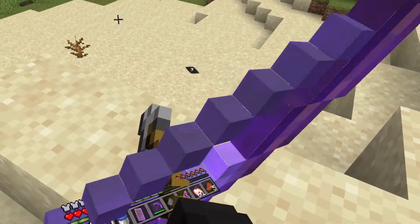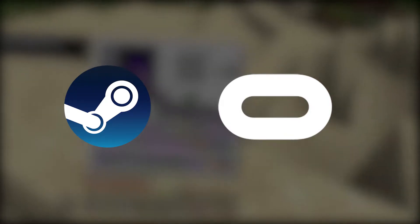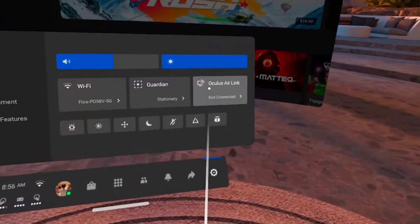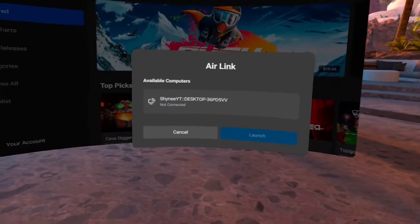The first step for both of them is to install the Oculus app and SteamVR — these are crucial for getting Minecraft VR to work, so make sure you have them installed. For Air Link, open the Oculus app, go to the beta section, and check the Air Link option. Then, inside your headset, go to Quick Actions, and if you're on the same Wi-Fi connection, your PC should pop up and you can just click Connect.